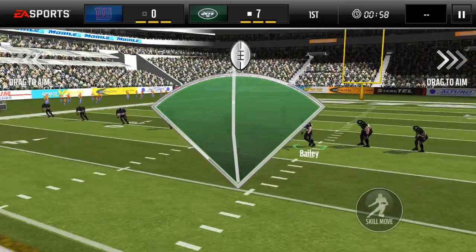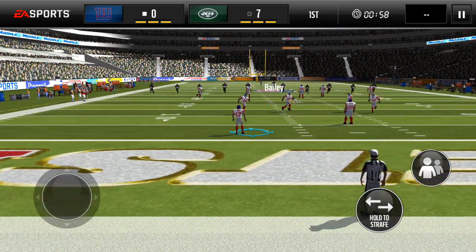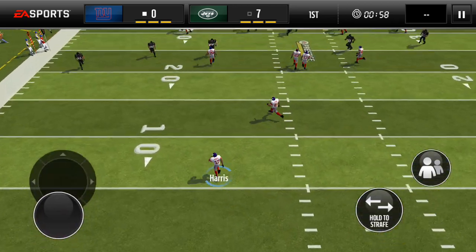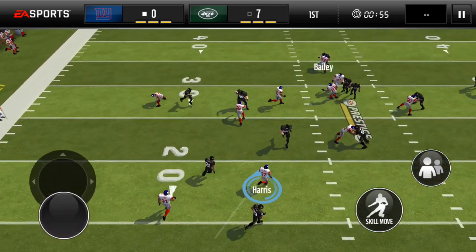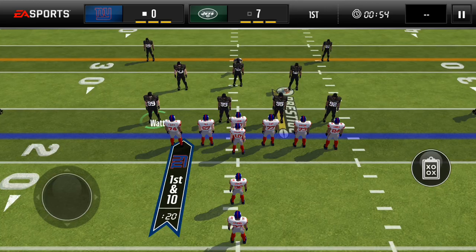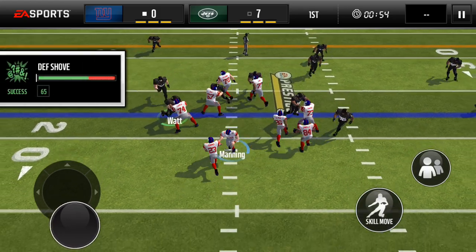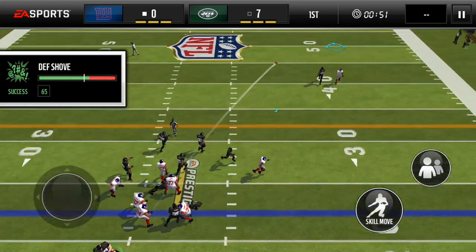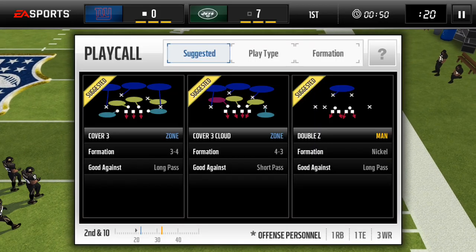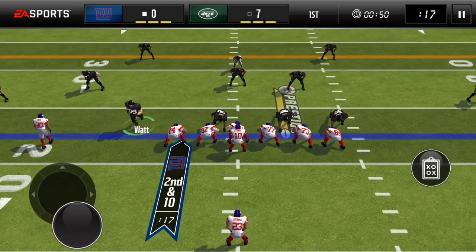They kick off. These Pro Bowl uniforms are sick — they're all black. The away ones are all white. I know I already addressed these in my other videos, but they're just really cool. I want to see a pick. Oh, that might be a pick — that was close. Richard Sherman on the good coverage. Eli Manning finds Sterling Shepard.